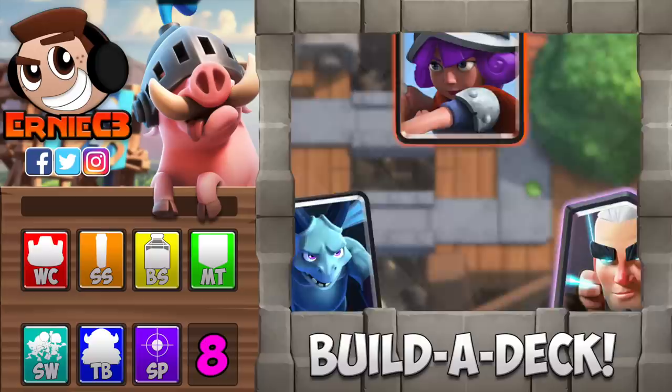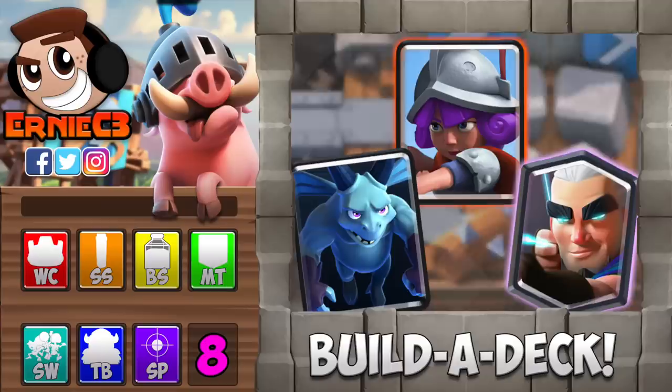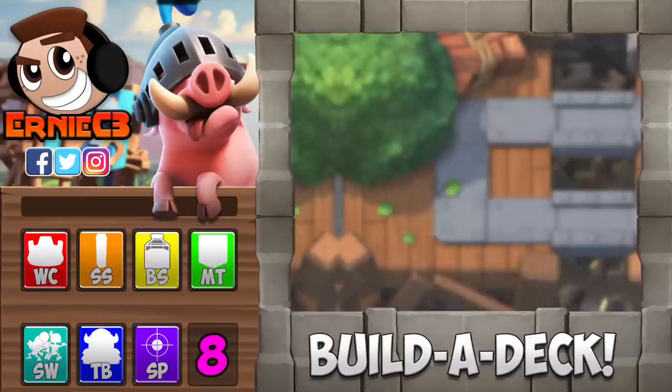In the next slot, we'll need a support card. Support cards are simply helper cards that can be used flexibly on offense or defense, but in this deck slot, they need to be a ranged unit that targets ground and air. Support cards can also come in the form of air swarm cards, and some support cards can be helpful in many offensive situations as well.